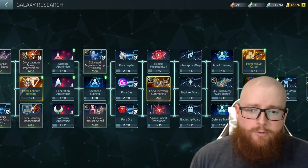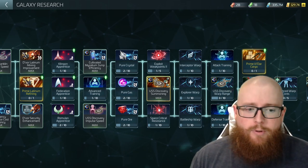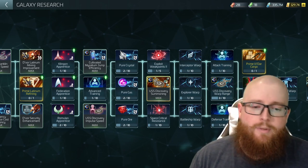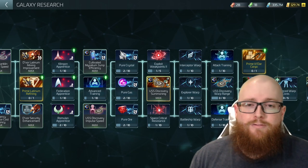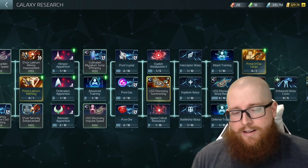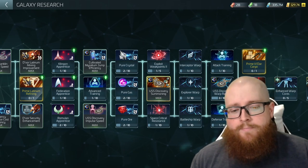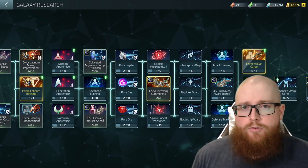To get the USS Discovery impulse speed to 3 out of 3 is going to take 4,020 Spore Drive components. When you go to research your USS Discovery summoning ability — thankfully there's only one level of that — it's going to cost you another 5,410 Spore Drive components. As a side note, it's also going to cost 693 Uncommon G3 gas, so you'll want to have that on hand as well.